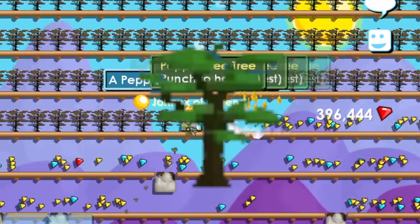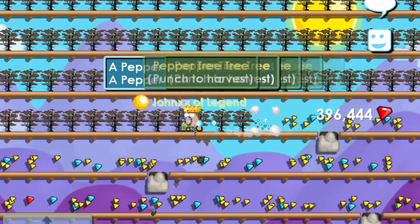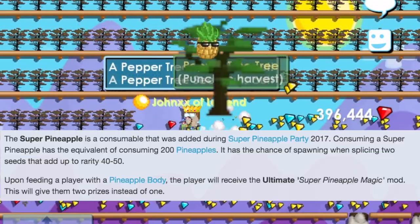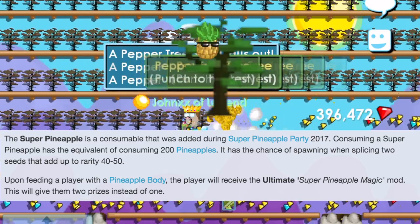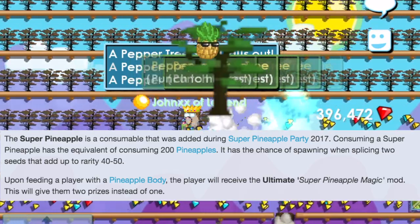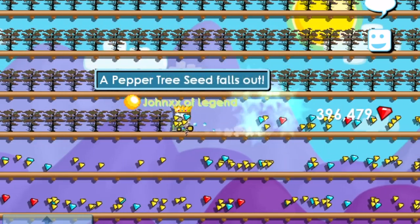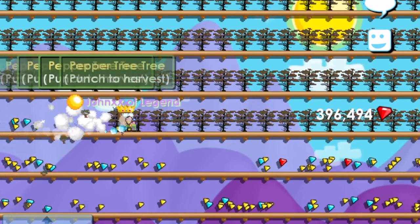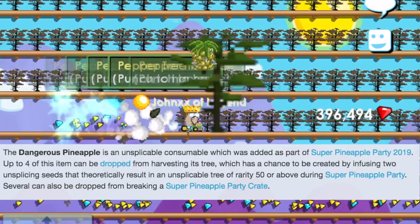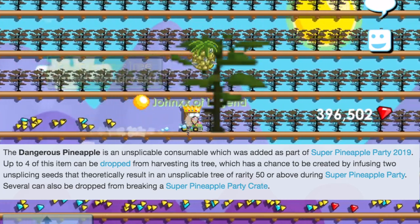Not only that, you can use pepper trees, black rocks, and fish tanks to make Super Pineapple Trees during the Pineapple event. The recipe works by splicing two unspliceable seeds whose rarities add up to 40 to 50 for a chance to create a Super Pineapple Tree. Dangerous pineapples have a chance to spawn when splicing two unspliceable seeds with rarities adding up to 50 to 60.